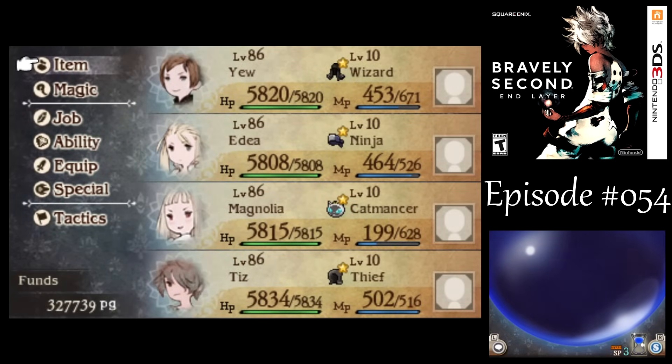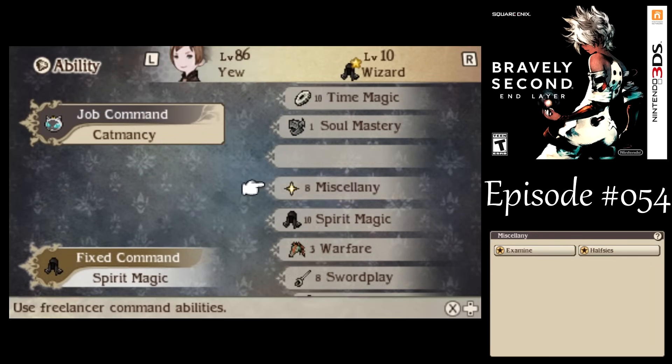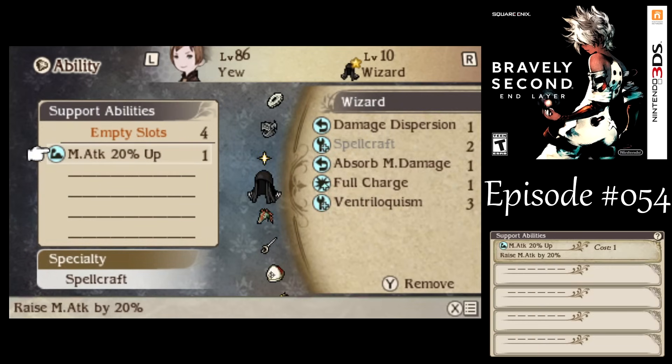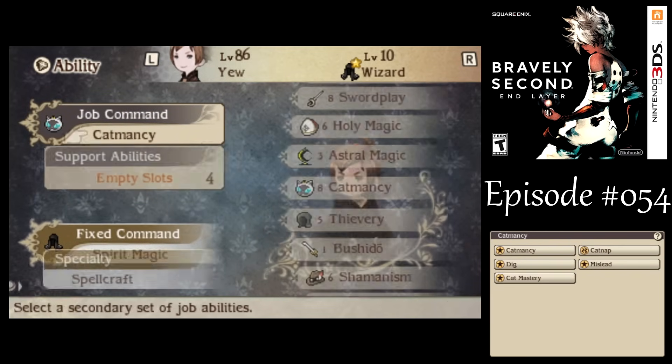Before we go into cutscene time, let's rearrange the setup here a bit. I'm gonna leave you as a wizard, but since I've already mastered time mage, let's go put time magic to use here. I wanted to keep my setup as it was before so I can switch back to it later.